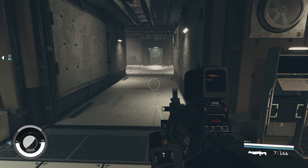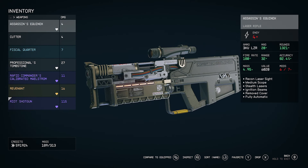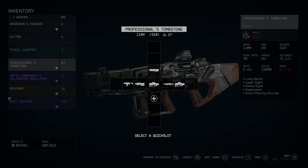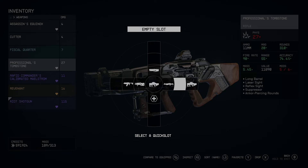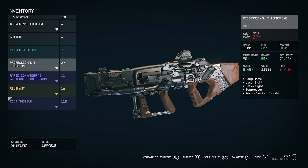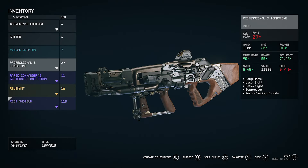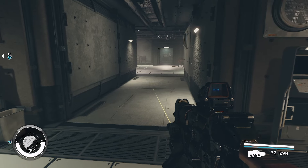To set up favorite slots, go into your inventory, weapons section, and you'll see a heart icon next to favorited items. To favorite a weapon, click the favorite button and choose which d-pad slot you want it in. It will be marked with a heart on the left-hand side. Exit inventory and you can seamlessly switch between those weapons using the d-pad.